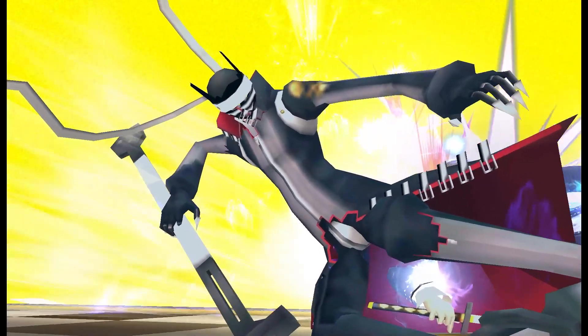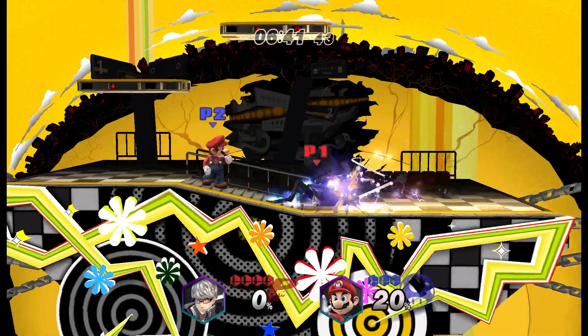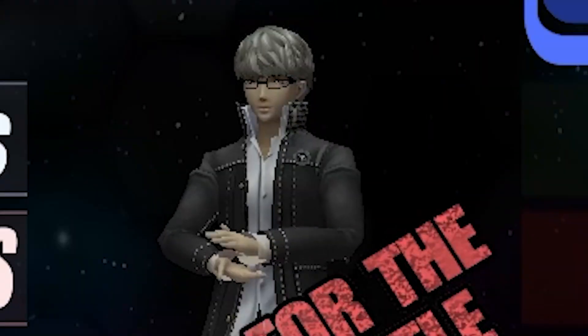For dash attack — no way, I pull out my persona! That is so cool, oh my gosh, that's awesome. This is like thumbnail material. That's pretty clean — oh, with Mario in the background. Wait, I think this might be the perfect thumbnail. Overall really positive impressions so far — let's keep checking out more of the moveset. You can just see Yu in the background, just clapping.